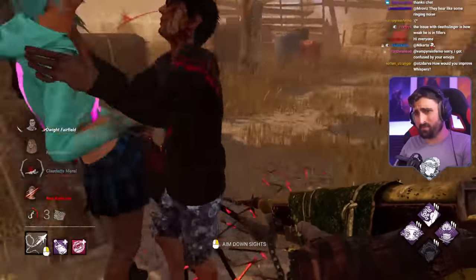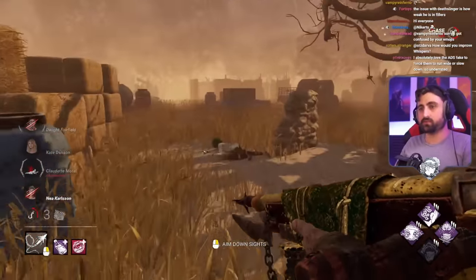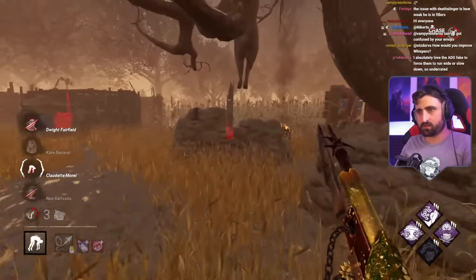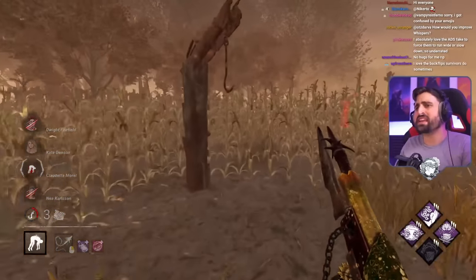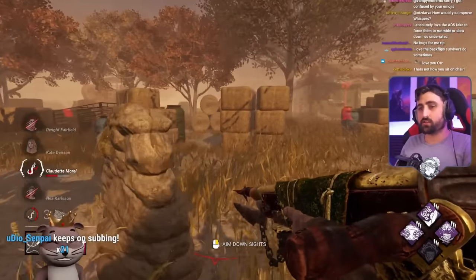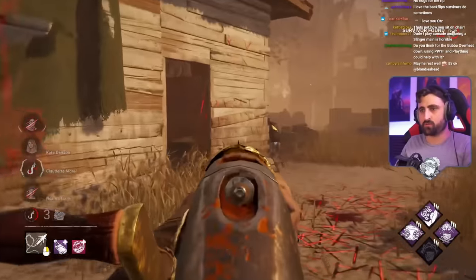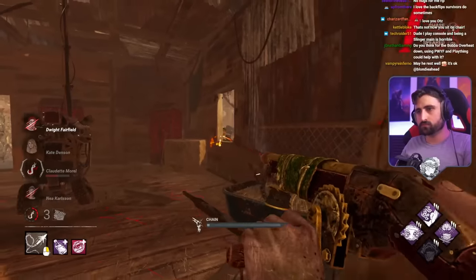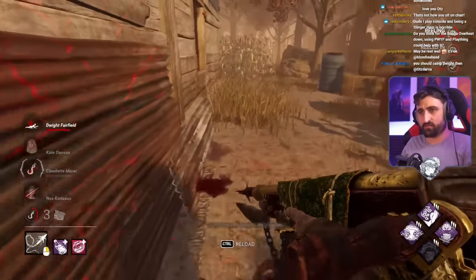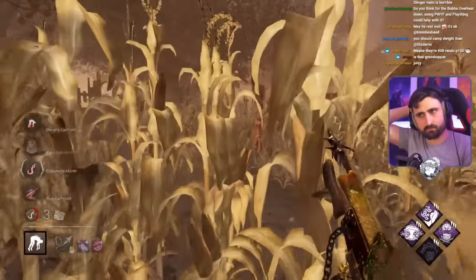These guys are playing with their friends — you saw they were all P100 at the lobby screen. If you're playing with friends, don't show Reassurance to the killer, or else you're making it easier for me to make the right decision. It would be really good for them if I'm stupid and I camp someone and it turns out they can just press F and I wasted all my time.